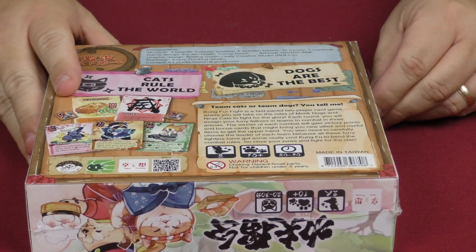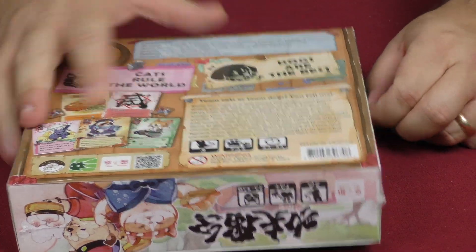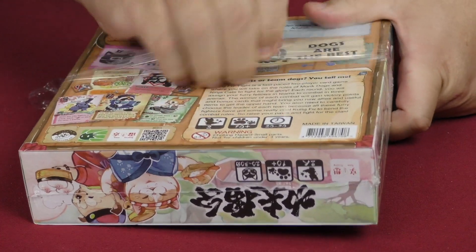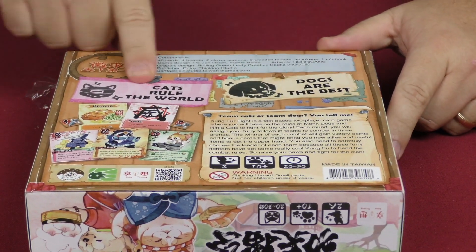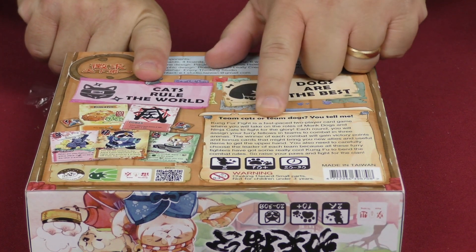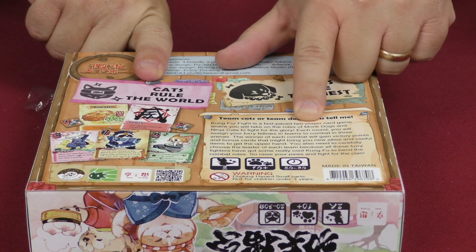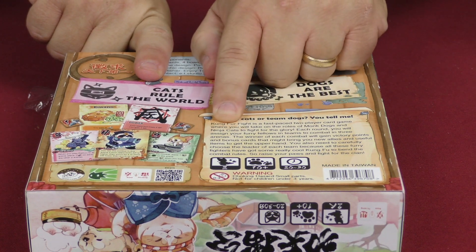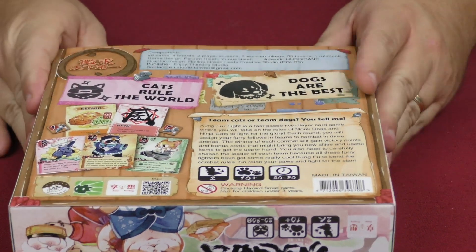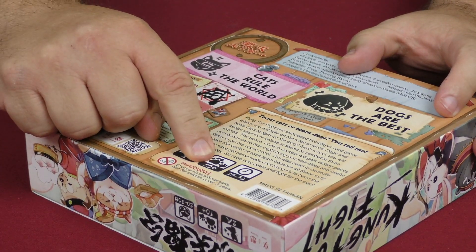Does this have anything on team cats or team dogs? You tell me. Dogs are the best — cats rule the world! Alright, so Kung Fur Fight is a fast-paced two-player card game where you will take on the roles of monk dogs and ninja cats fighting for glory. That's an interesting theme, that's for sure.